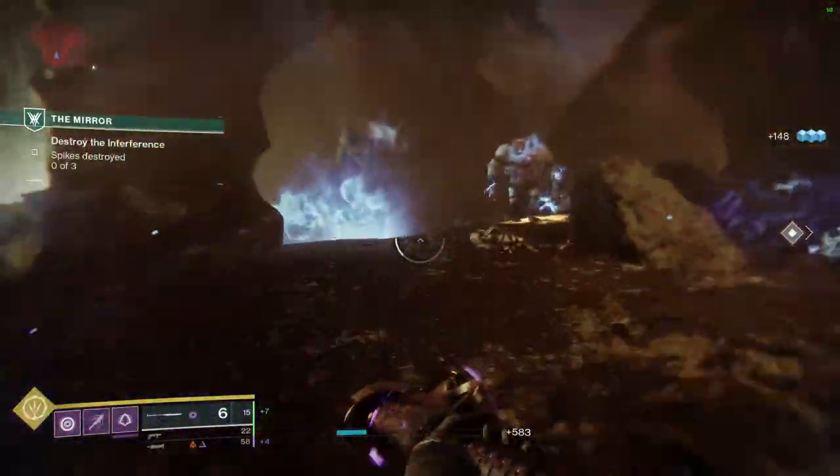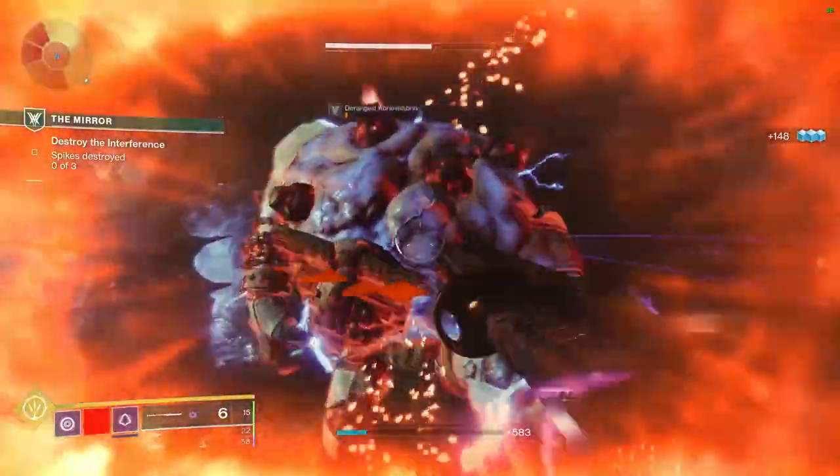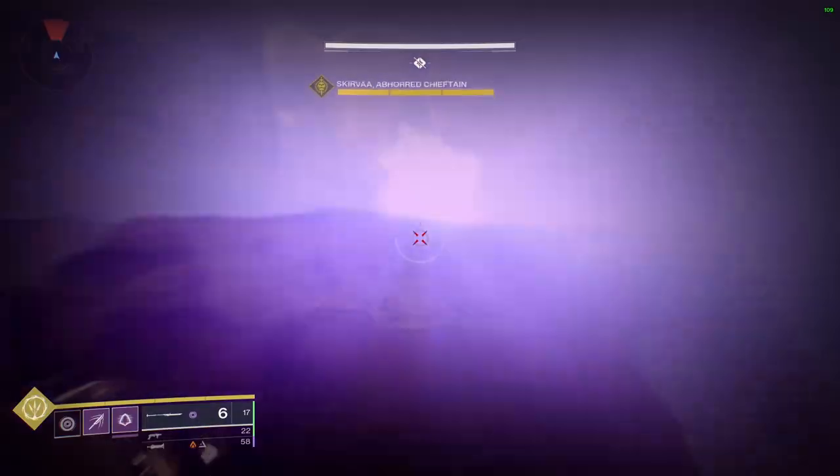It has been brought to my attention that you can increase the main attack speed of the Glaive, which is done by holding down right-click — the guard ability of the Glaive — and then spamming the main attack. It looks something like this.